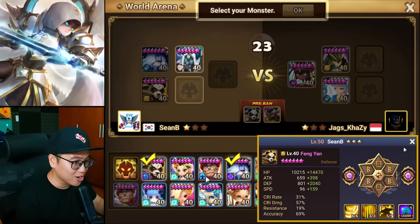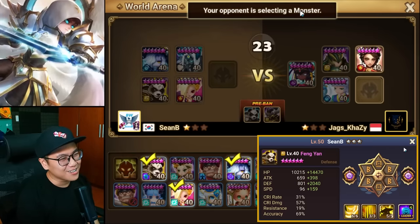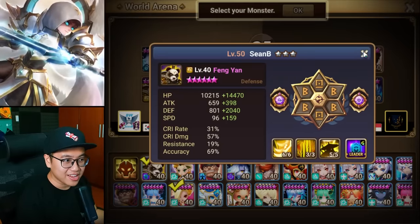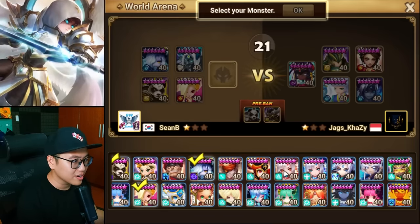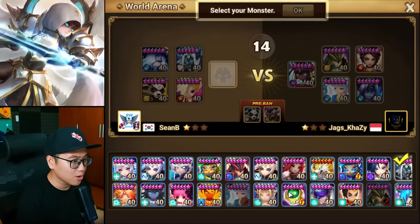We're going to block his attempt at one-shotting me. Trying to survive that, and we're going to have a Juno to strip whatever he's doing. I don't think I can survive that guy, because usually you have to build Wind Panda with some sort of defense, so my HP is acceptable at best, but definitely not the tier that would survive that.